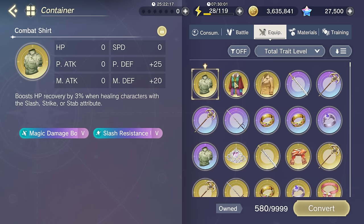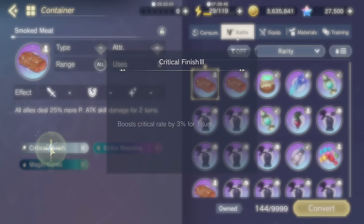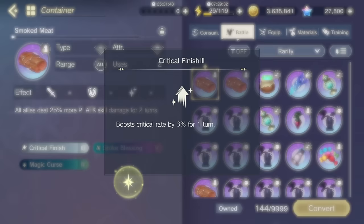This is the icon for equipment items and this is the icon for battle items. Battle items and equipment items have different trait pools. We are going to be mostly talking about equipment items today because traits on battle items are not quite as important, but I will go over battle items very quickly. The main thing you need to know for battle items is that buff items should be taking critical finish. Critical finish is the most important battle item trait — it is the only one that improves your damage.